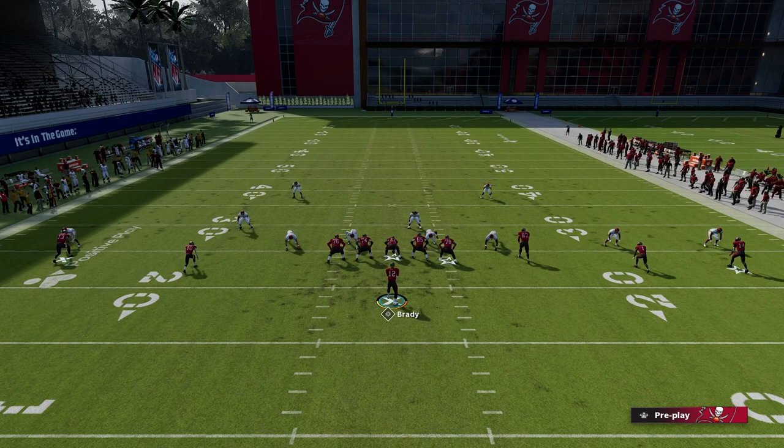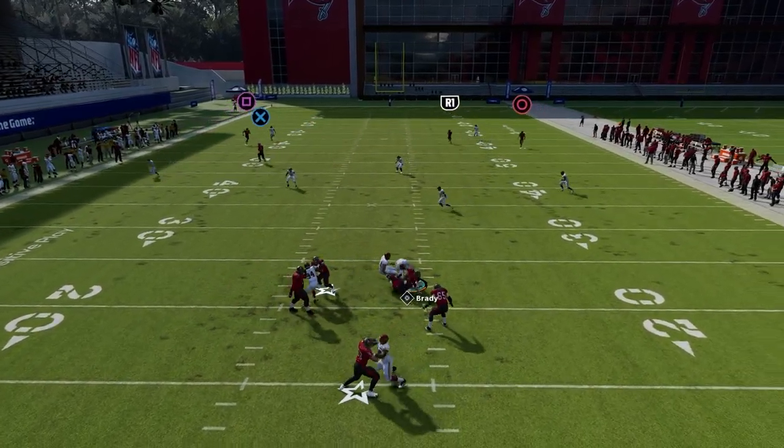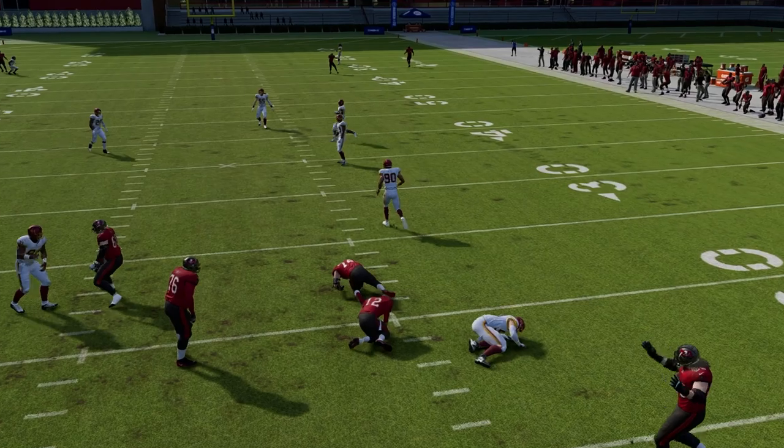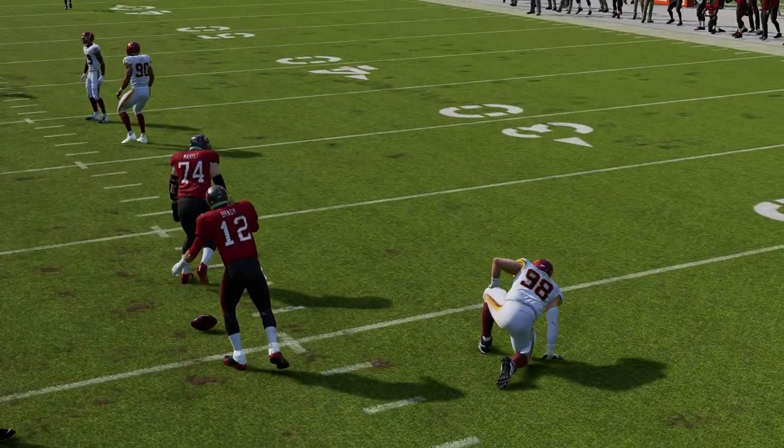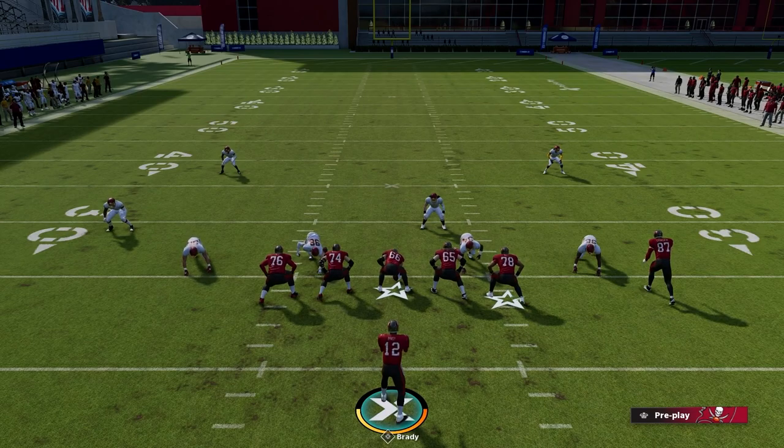So instead of going straight backwards with our quarterback, what we're going to do is we are going to want to climb the pocket. Now this is not something we want to do just in a straight line mindlessly, because you guys will see that the left defensive tackle did shed us there. You kind of want to be able to read the blocks and get a sense of what the shed angles are looking like.